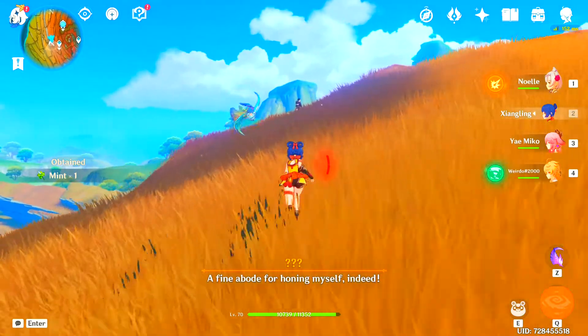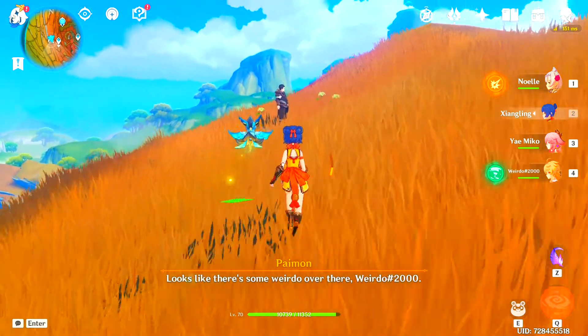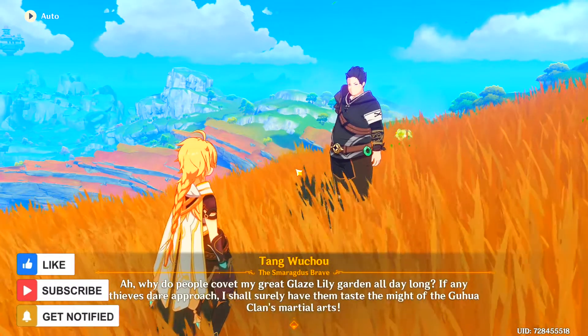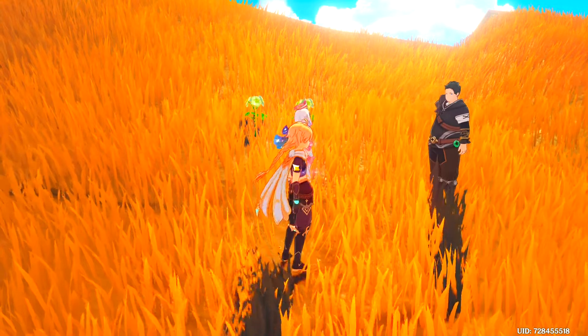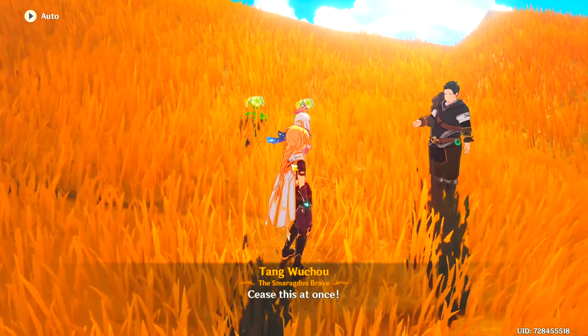Upon reaching the location you'll meet this guy, Tang Wu Chao. You have to talk to Tang Wu Chao. As soon as you take his flower, defeat him.